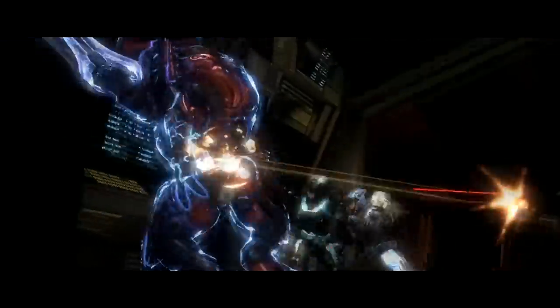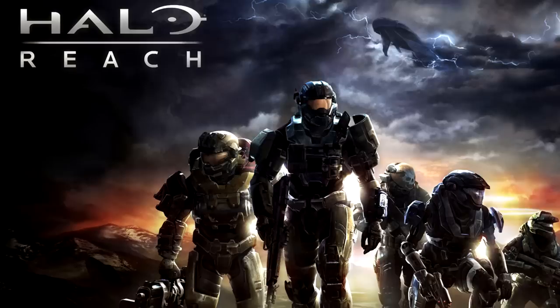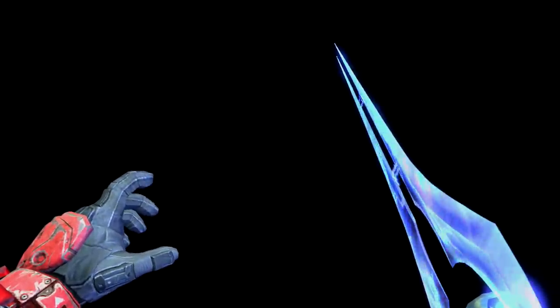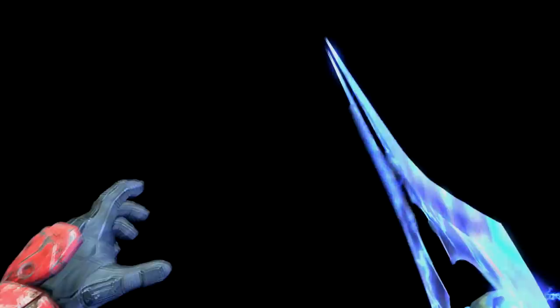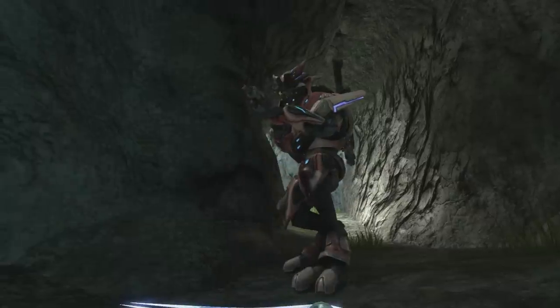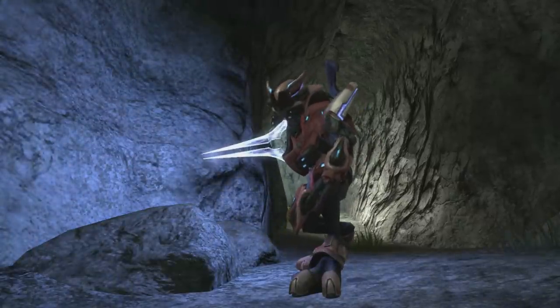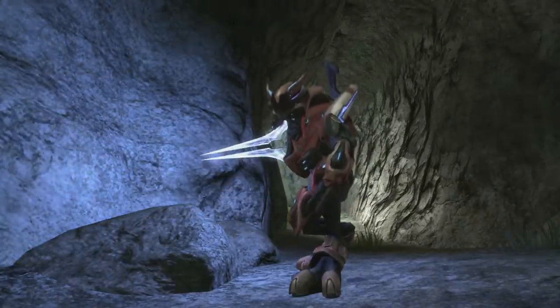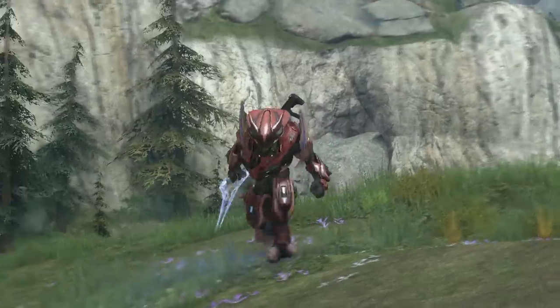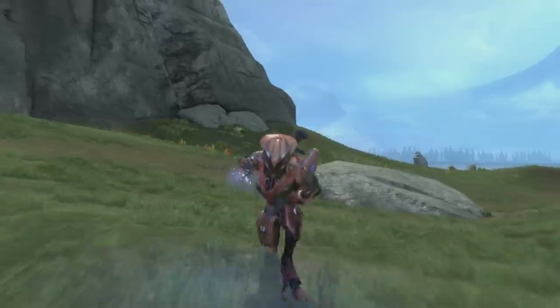The sword didn't make an appearance in ODST, but it did show up for Bungie's final Halo game, Halo Reach, in 2010. The sword looks a bit different this time — it's a lot darker in color and the blade is starting to become a bit more angular and less round. It still retains its ability to light up the surrounding area when ignited, but it's a lot less bright than its Halo 3 counterpart. What's neat is that the sword gives its own unique stances depending on what species you're playing as. If you draw the sword as an elite, you'll hunch closer to the ground and your animations become a lot more aggressive and predator-like.